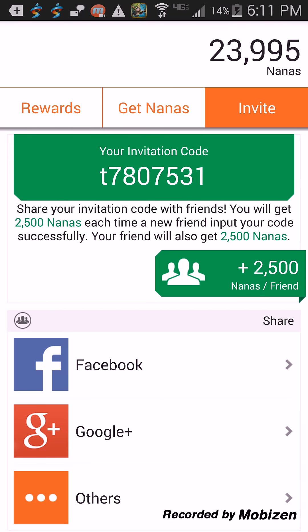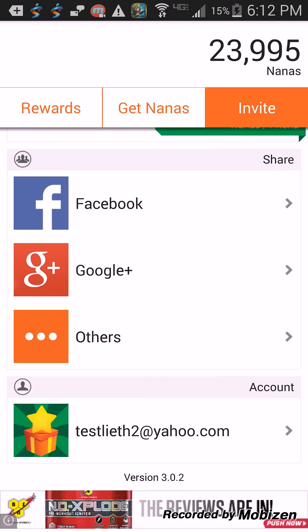There's your code you could share with your friends — anybody — and they could put it in, and you could put theirs in. You could get 2,500 nanas each, you and your friend. So that's pretty cool.